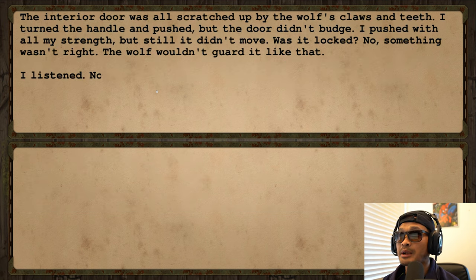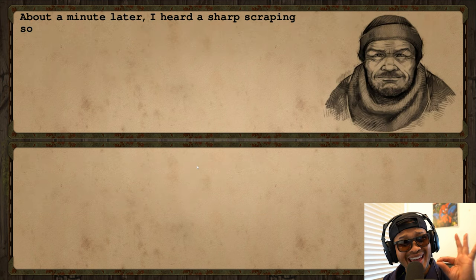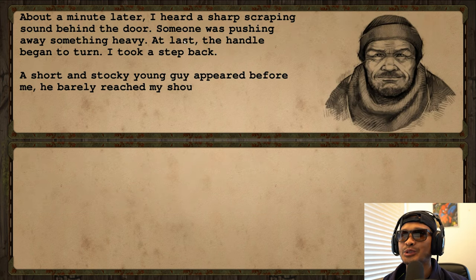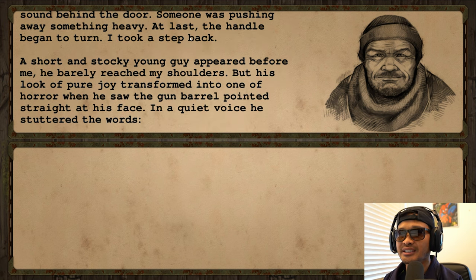Let's go to the inner room and check it out. The interior door was all scratched up by the wolf's claws and teeth. I turned the handle and pushed, but the door didn't budge — I pushed with all my strength and still it didn't move. It wasn't locked — something wasn't right. The wolf wouldn't guard it like that. I shouted: 'Open up, everything's okay!' About a minute later I heard a sharp scraping sound — someone was pushing away something heavy.